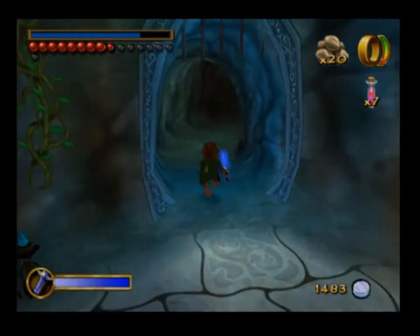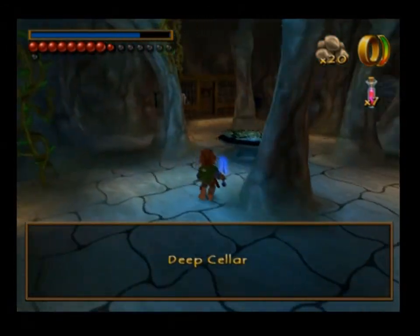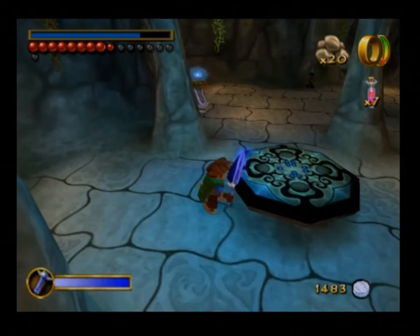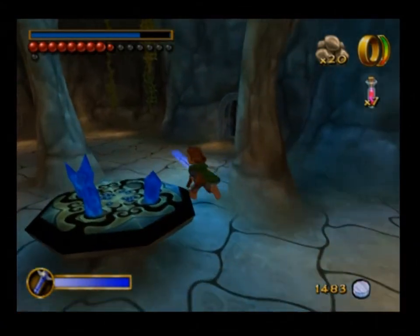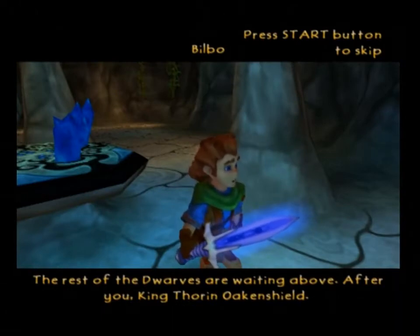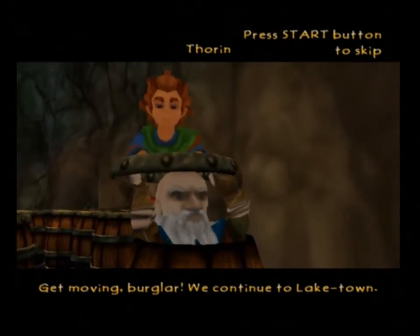Let's press this — I want to see what's in here. Elf had a difficult fight in the Lone Lands. Trolls — don't go that way. See these? These here, you have to place the keys on. That's two, three, and then four. We got him out of there. The rest of the dwarves are waiting above. After you, King Thorin Oakenshield. Good work, Mr. Baggins. Now let's get the heck out of here — in barrels. I'll be bruised and battered to pieces. Get moving, burglar. We continue to Lake Town.